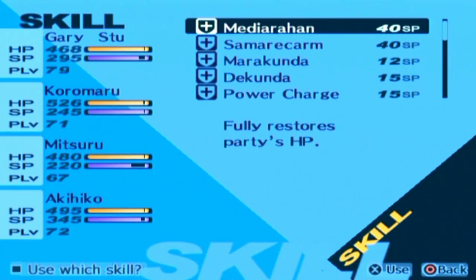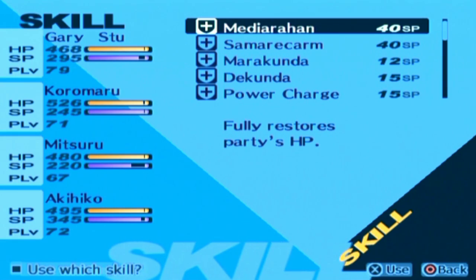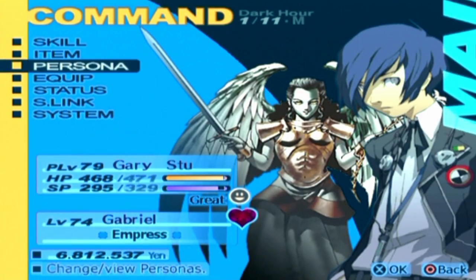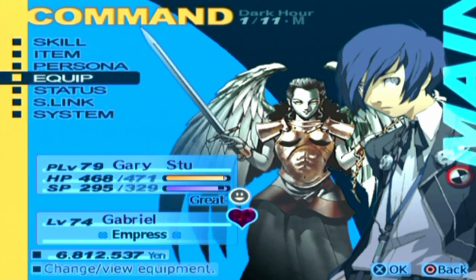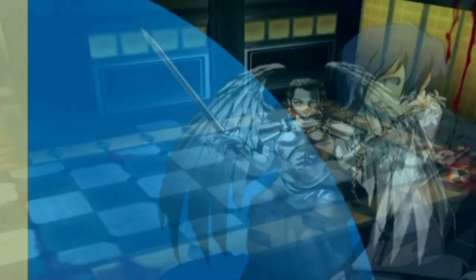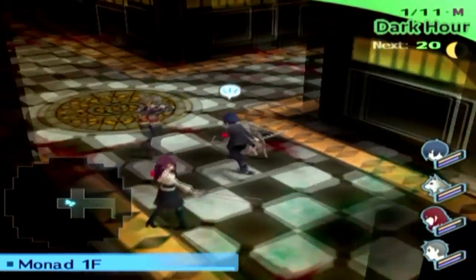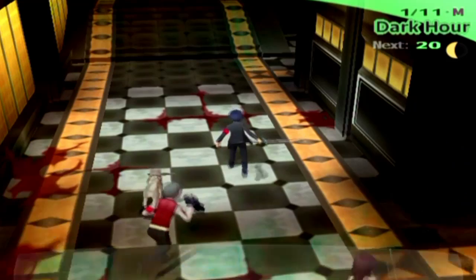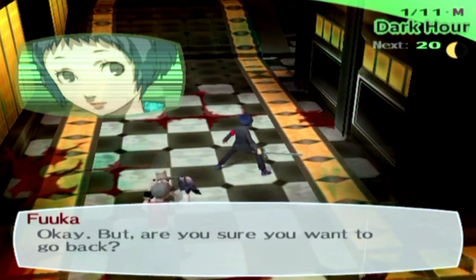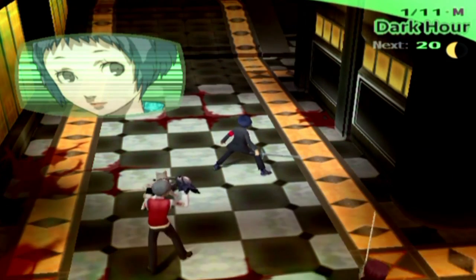I'll skip over that and just check how much everyone's leveled up. Koromaru is already level 71, Akihiko's already level 72 — your party members are going to be leveling up a lot here. I'm going to check Gabriel. Might want to register her to the compendium now so I can get multiple copies of that Heart Item if I need it. Let's leave again — I would like an Escape Route. This is why Escape Route is absolutely amazing.